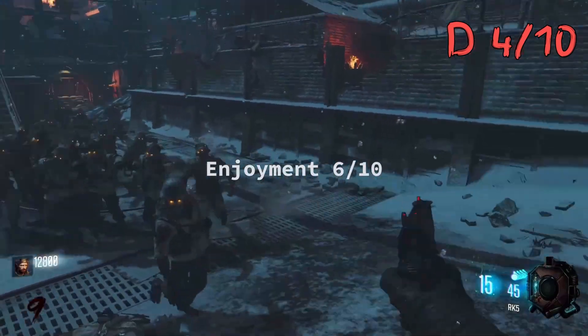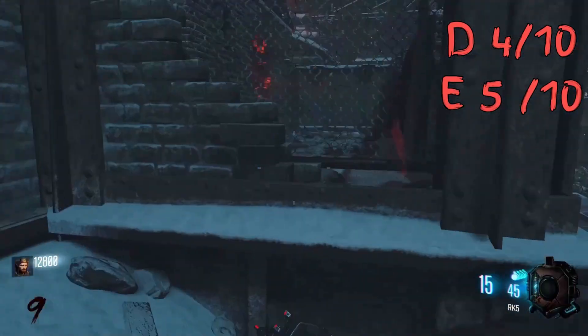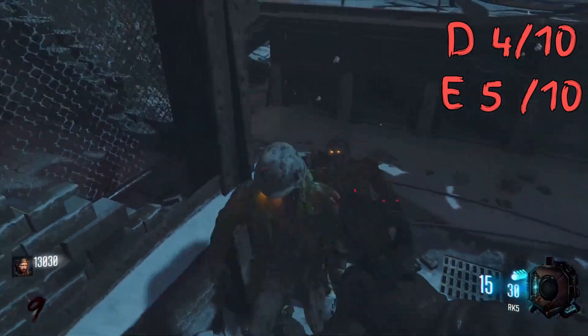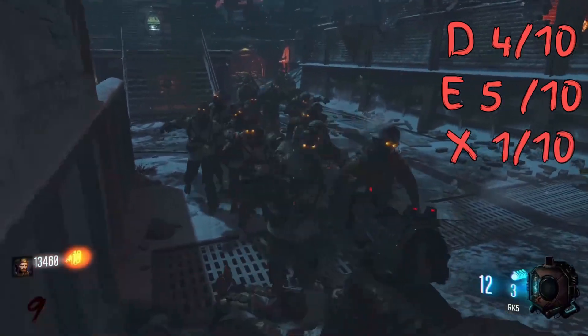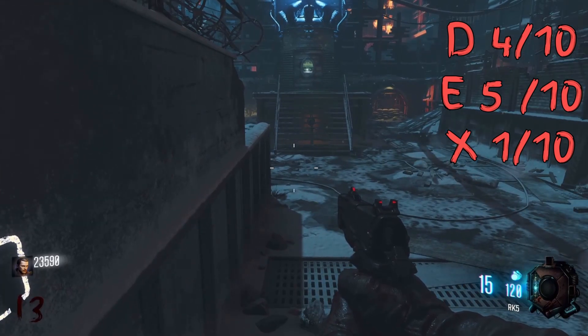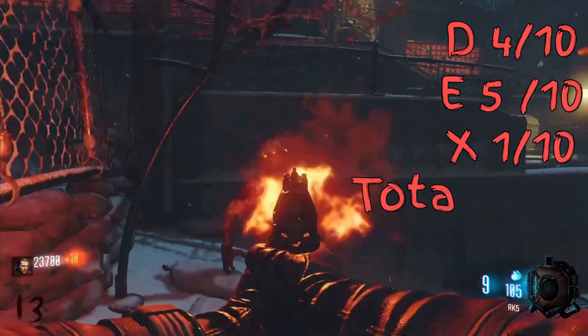Next up with the second lowest enjoyment score of 6 out of 10 - this map had nothing captivating for this challenge. Even though training was enjoyable at points, the ability to cheese the game was pretty lame. With the lowest x-factor score by far, a 1 out of 10, there was nothing unique going on at this map during the challenge at any time. Overall, with an average round of 11.33, the final score was 14.33.